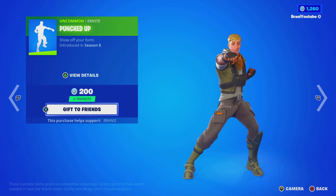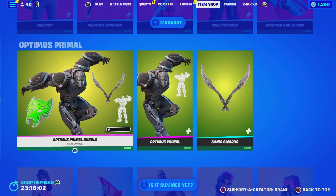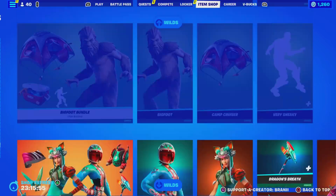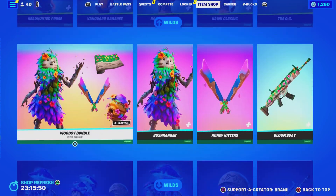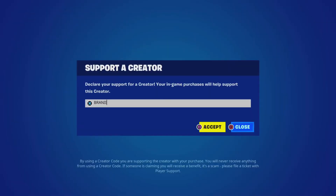The Punched Up Uncommon emote is back. And then we have all the Return of the DC skins — still waiting for Marvel, hopefully soon this month. Mr. Beast is still here. Optimus Primal is still here. All the Summer skins are back. And then we still have all the Wilds tabs for the new season. So if anything interests you, let me know down below in the comments with your Epic Games username, letting me know which cosmetic you want. Please use code BRANNY with two I's — hashtag ad. Let's get started with today's video.